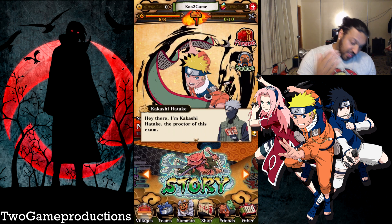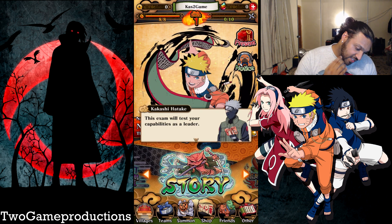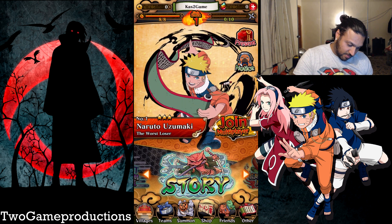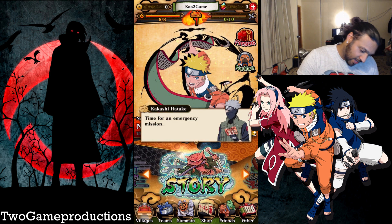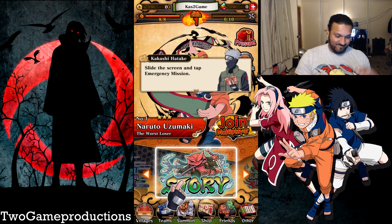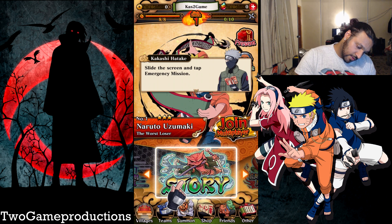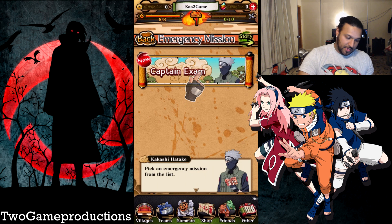Kakashi Hatake has said something. Okay, let's go. This exam will test your capability as a leader. Let's find out how good my leadership skills are. And now without further ado, let's begin the exam. I'm ready. Emergency mission — fair enough. I'm playing this on the phone right now. Slide the screen and tap emergency mission. I like the setup so far. Captain exam.